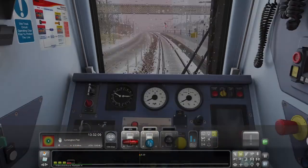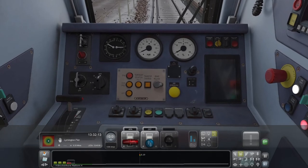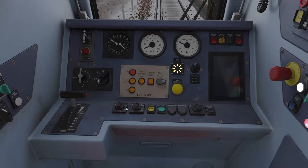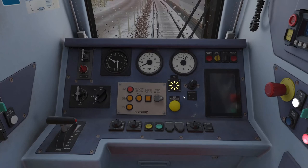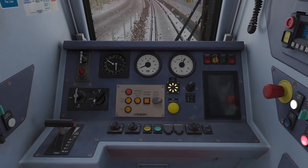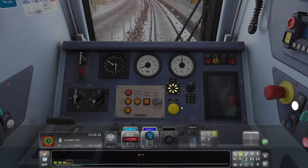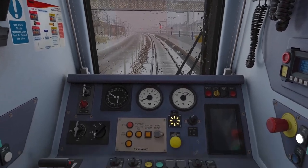Let's go ahead and put it into drive. I normally do it through here. There we go — press A to release the brakes and we'll get driving. We've got to make sure we press the AWS acknowledge. If the AWS comes on while we're outside, we have to go to emergency brakes, so I'll press F4 to go to the external view. That's idle there — let's go.